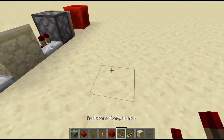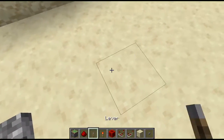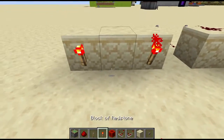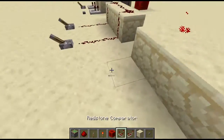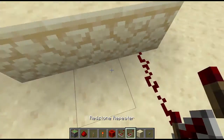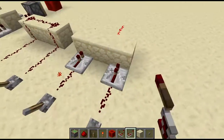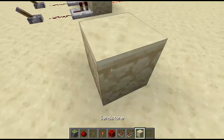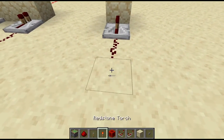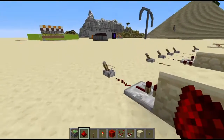Then after that we are going to make an OR gate — very, very simple. The gates I kind of got down. Then we're going to have an AND gate. So if you have to turn off both. And then we're going to have a NOT gate, or a reverter. This one's really simple — it's just a repeater into a block with a redstone torch on the other side, and this inverses the signal.